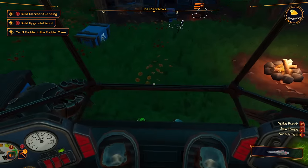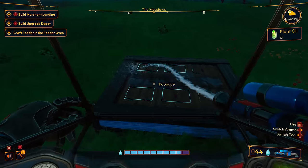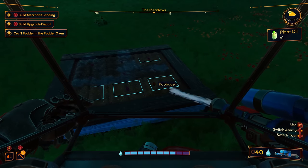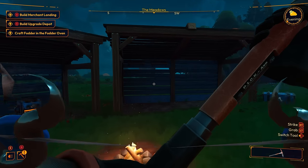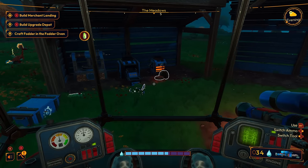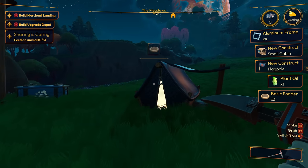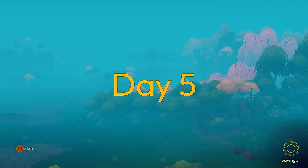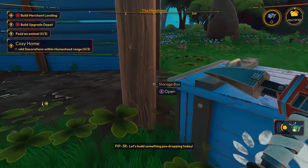There we go. Can't pick it up on foot. There we go — go to bed. There we are. Day five! I am really digging this game, you guys. This is a pretty awesome game. The robot says: 'Let's build something jaw-dropping today, something that'll inspire us while we do a hard day's work.'